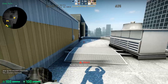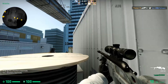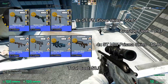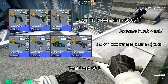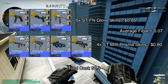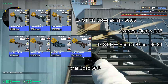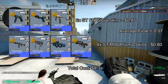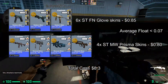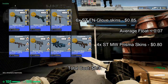The next trade-up will be really easy since the floats are very forgiving. We will be doing another stat track mix of six factory new glove skins and four minimal wear Prisma skins. The glove skins will cost $0.85 each and the Prisma skins will cost $0.80 each. The average float of this trade-up must be less than 0.07. The inputs are very easy to get since we will use six factory new skins, unlike the usual three factory new skins. You can use less factory new glove skins and more minimal wear Prisma skins for a lot more profit, but this is an easy trade-up for easier inputs.